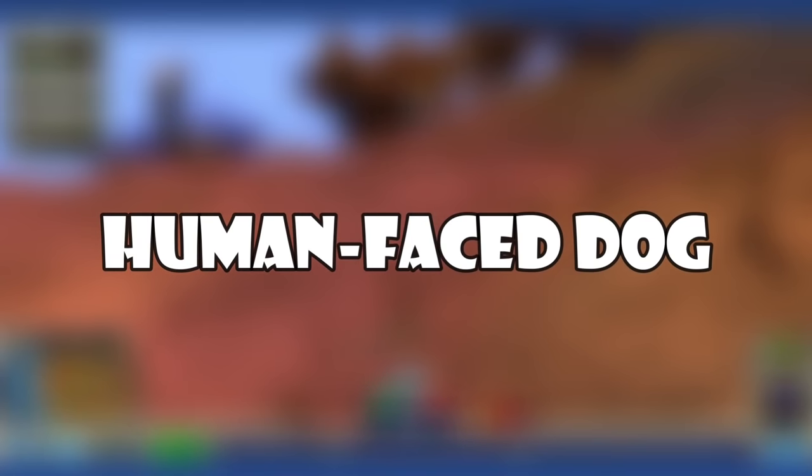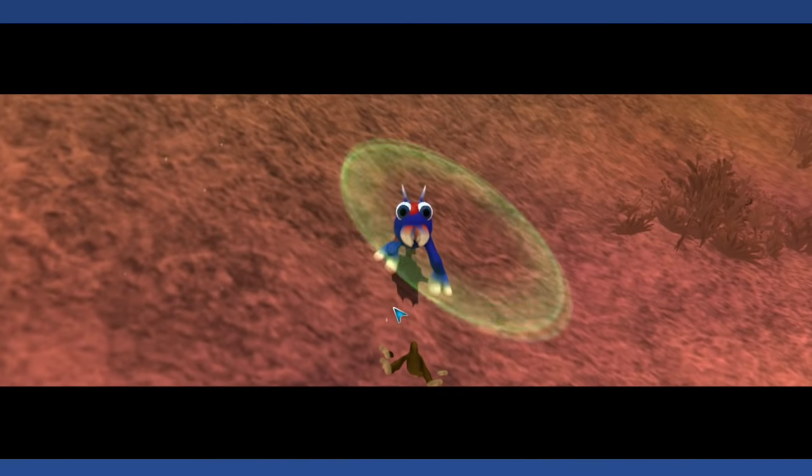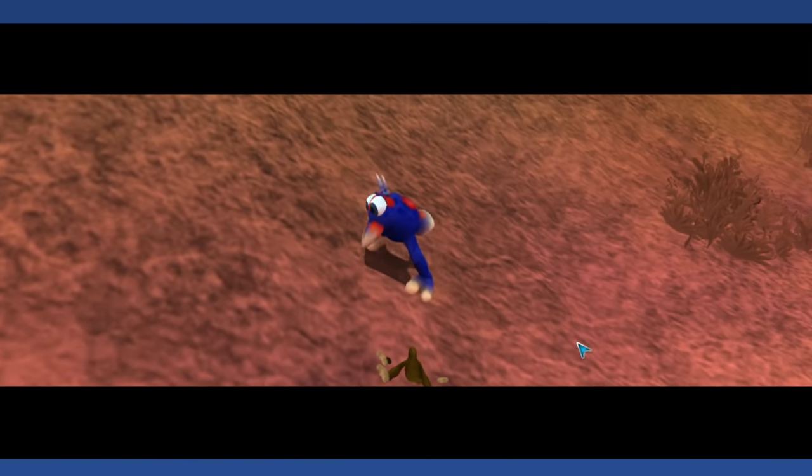Human-Faced Dog: This is a story from the early days of Spore's release. Around Halloween 2008, Maxis Cactus — the community manager at the time — described a creation on the Sporepedia that shook him to his core. He described it as a human-faced dog and went into detail about how visually disturbing it was. The post blew up on the Sporum, but unfortunately the thread along with the Sporum itself has since been lost. To this day, no one really knows what the human-faced dog actually looked like.